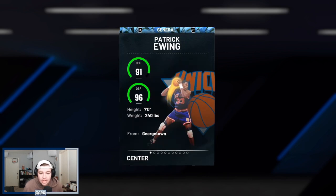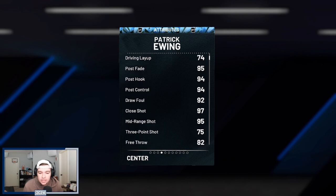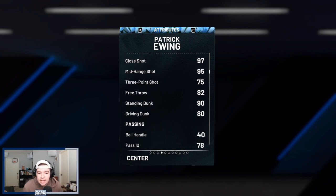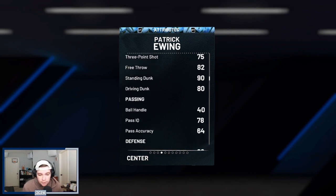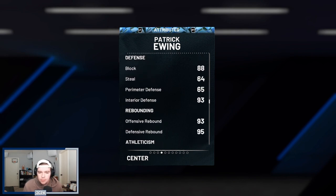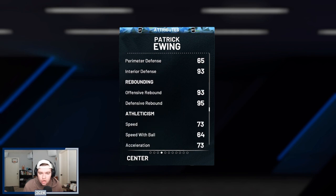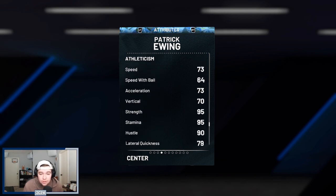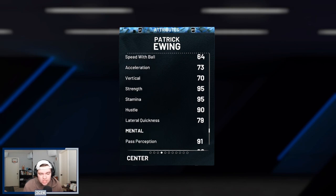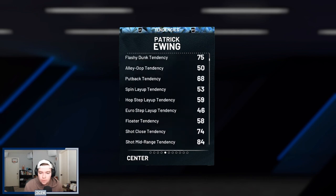Ewing is 7 feet tall, 91 offense, 96 defense, with a 74 driving layup, a really good post game, 97 close shot, 95 mid-range, 75 three-pointer which is definitely greenable, 80 driving dunk, 90 standing dunk, 40 ball handle — he's not going to be handling the ball much. 88 block, 93 interior defense, but steal and perimeter defense aren't great. He's a great rebounder, 73 speed, 73 acceleration, 64 speed with ball — just a little bit slow. And 79 lateral quickness, which is solid for a center.